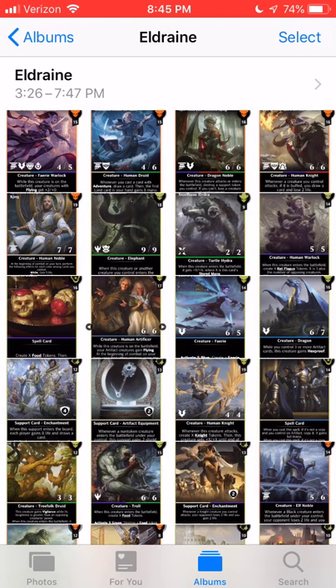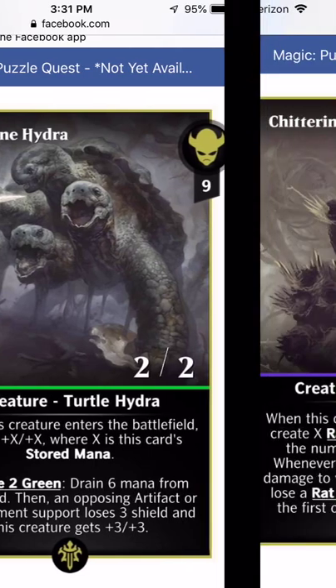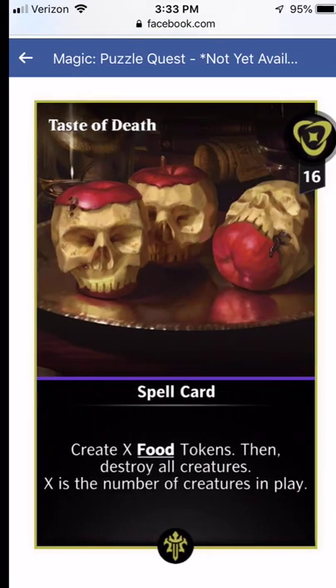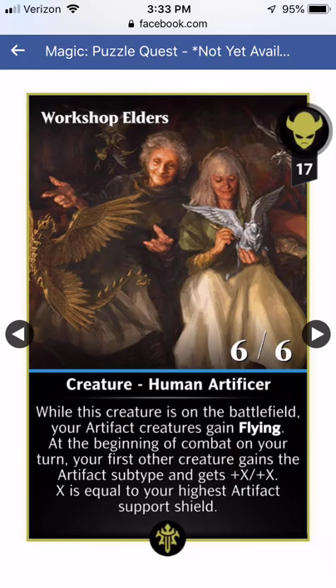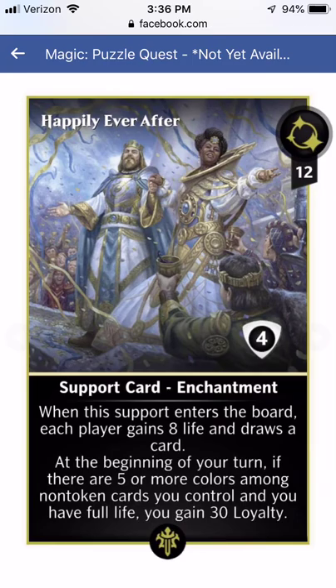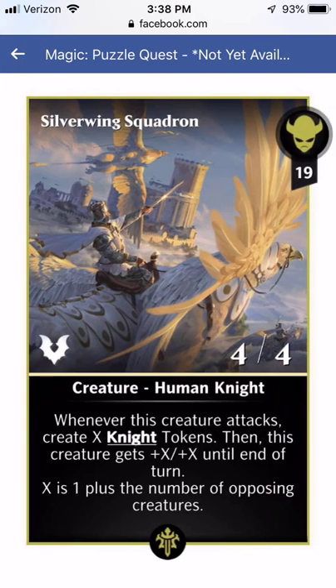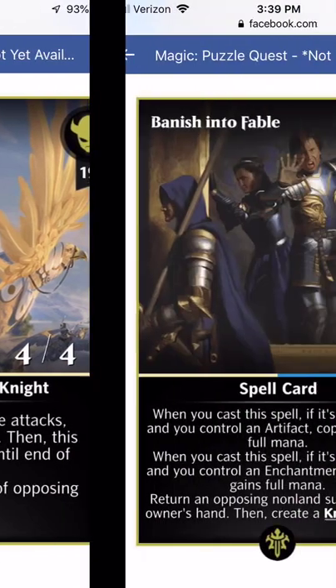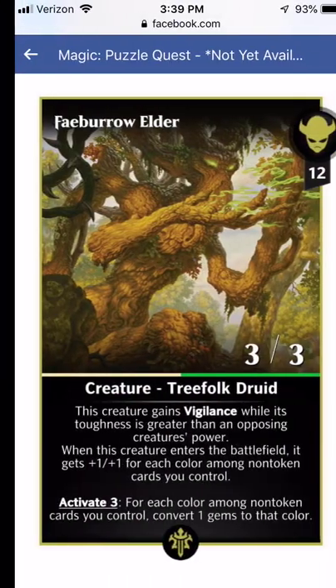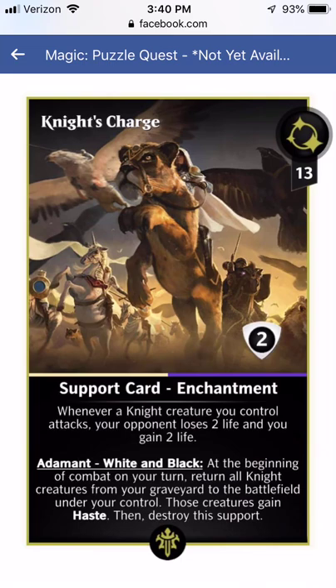Then we're going to have 14 rares. We've got the Mammoth Elephant, the Hydra, the Witch, Taste of Death, Workshop Elders, Fairy Formation, Shimmer Dragon, Happily Ever After, Mace of the Valiant, Silverwing Squadron, Banish into Fable, Fabro Elder, Gluttonous Troll, and Knight's Charge. Don't worry, we're going to go over all of these.